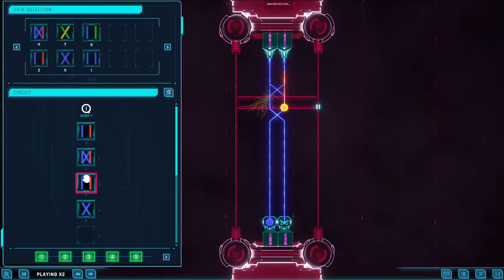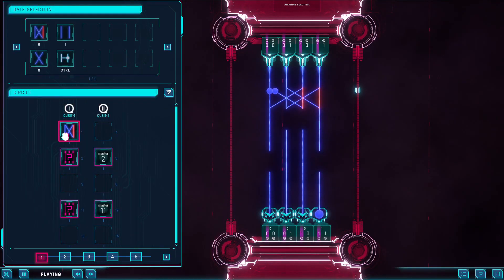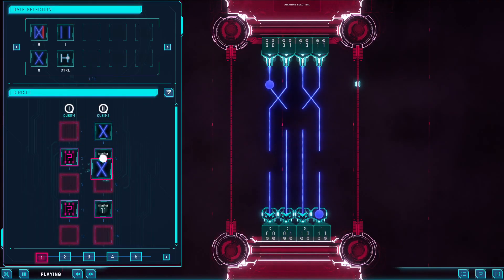At its basics, it works on a binary level. Blue is one, red is minus one, yellow and green are I or negative I — although I might have mixed up those. To solve each puzzle, your dot must make it to the end, matching whatever's requested on the bottom.